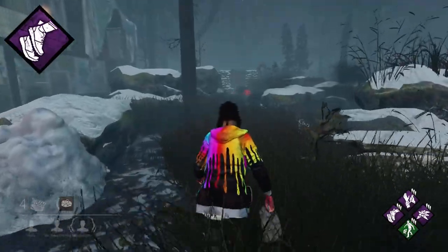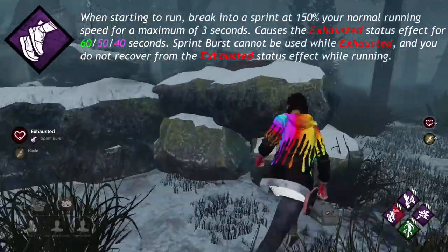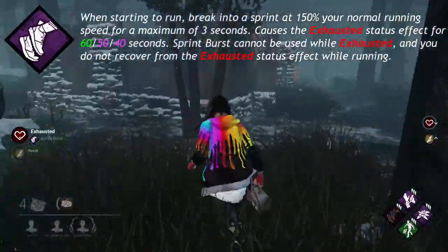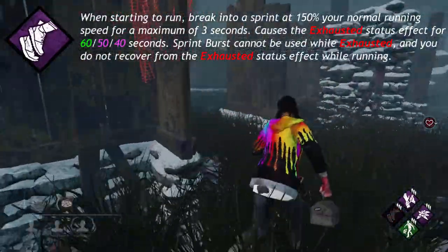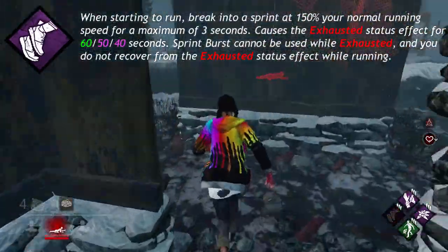Sprint Burst, another unique perk to Meg, says: when starting to run, break into a sprint at 150% your normal running speed for a maximum of 3 seconds. Causes the exhausted status effect for 60, 50, or 40 seconds.